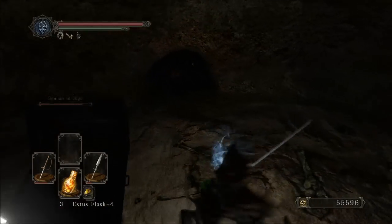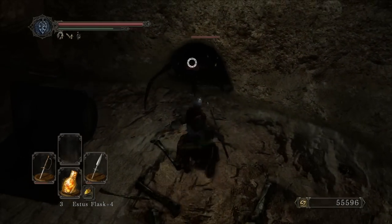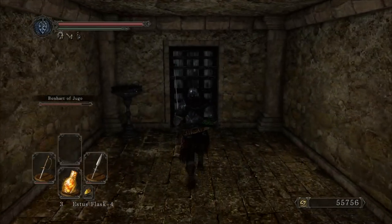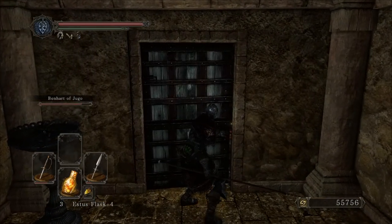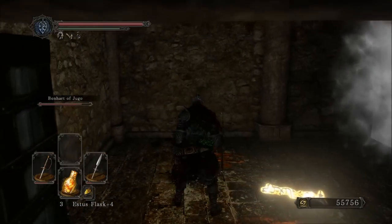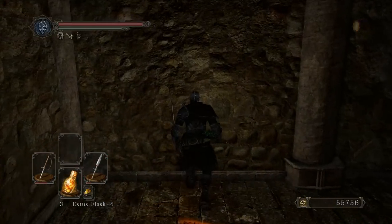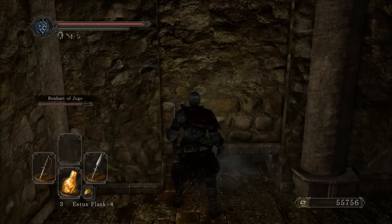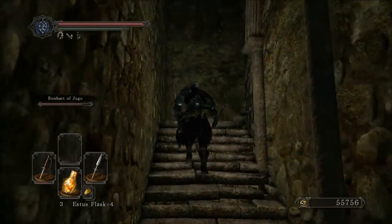If you can one-shot the spiders like I can, this is going to be cake. If it takes you two hits, it might be tougher. But especially with Benhart here, they were all focused on him. If you walk right here, it's a secret wall — go ahead and open that up and climb some stairs.